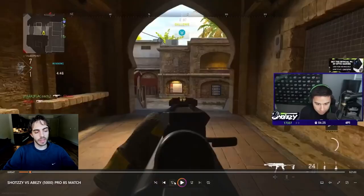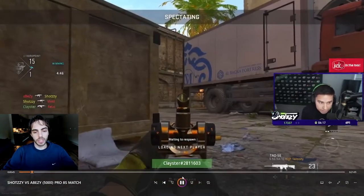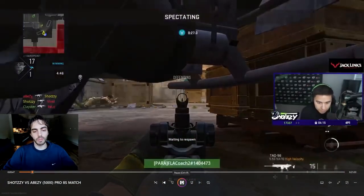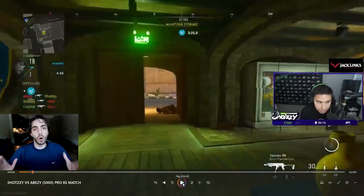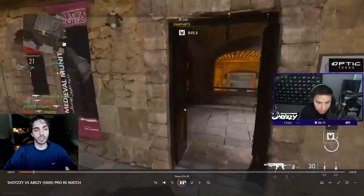Let's rewind that. He goes through his teammates — he's seeing their perspectives so he knows exactly what his job is off spawn. He dies, goes to Clay's point of view, sees Asim's point of view, goes to Parasite's point of view. All three teammates' points of view are covered by the time he respawns, and now he knows exactly what to do. He knows these guys are all pushed up, so he can watch the back for his team. Because he spawned bottom art, he knows there's someone in the back and starts looking for them.